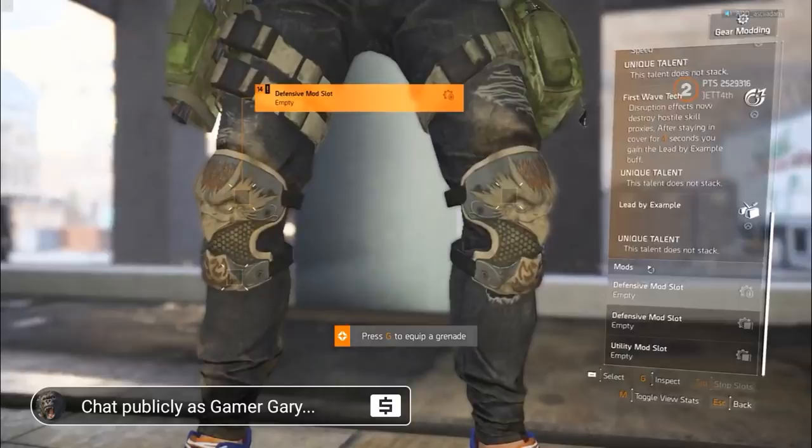So it seems like if you do a cover-to-cover run with certain specialists, you can actually gain ammo if you need it, and depending on the distance traveled, you can get a massive amount of armor from it. Also, from the screenshots, there'll be two defensive and a utility mod slot on these knee pads — looks very, very interesting.